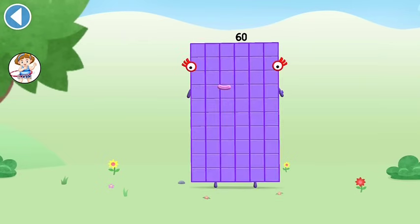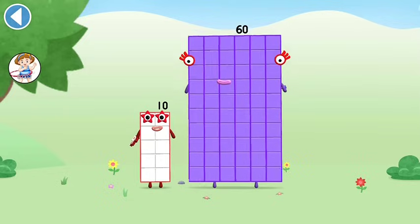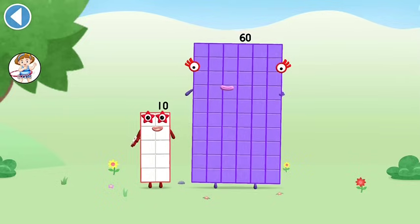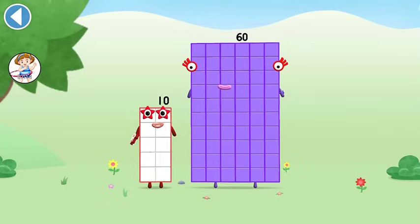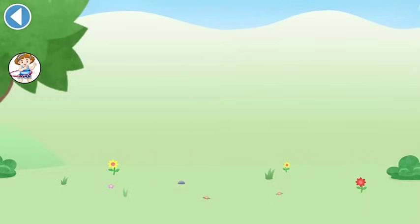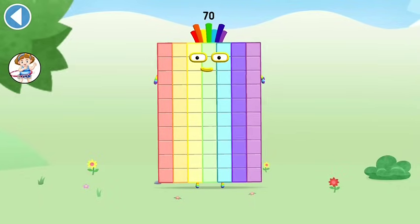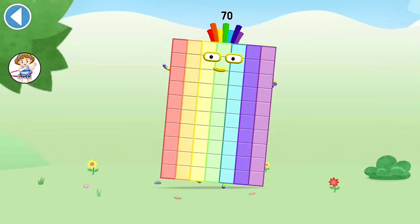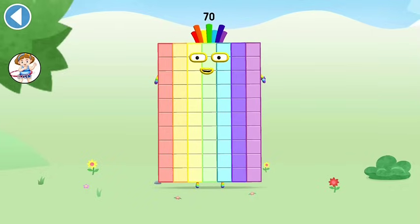You're about to meet Number Block 70. Can you add 10 to 60 and make Number Block 70? Drag Number Block 10 onto Number Block 10. TEN! Hooray! This is Number Block 70. This number block is made up of 70 blocks. As luck would have it, I'm seven tens.